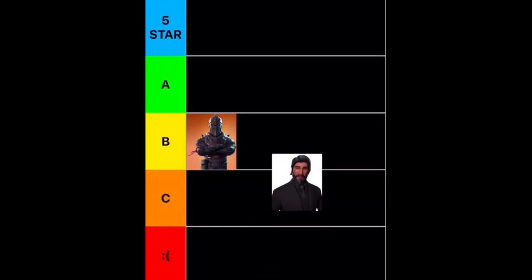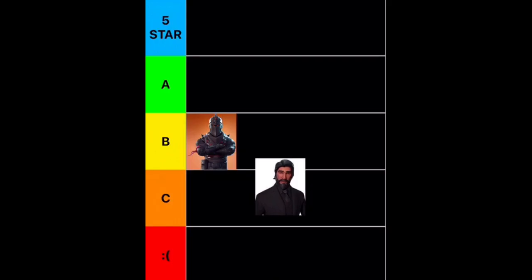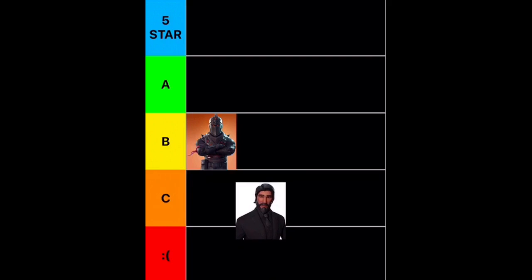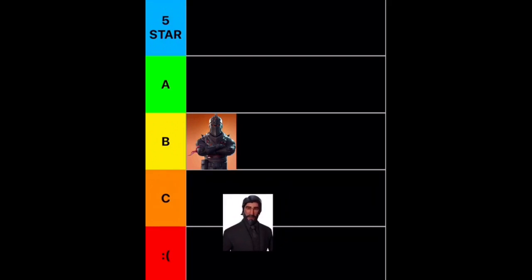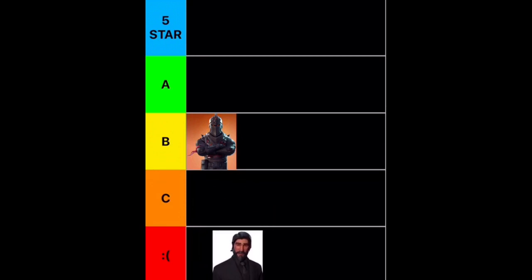Moving on, we have the Reaper, the Season 3 skin. I don't really like this one too much, to be honest. It was one of literally the first crossover skins, even though it technically wasn't confirmed. But we did get a second John Wick skin, so this one kind of just feels meh now. Unfortunately, I'm going to have to put him in the frowning face tier. As you can see, we have 5-star which is the best, A, B — kind of the mid-tier — C, and then frowny face, which means it's not good.